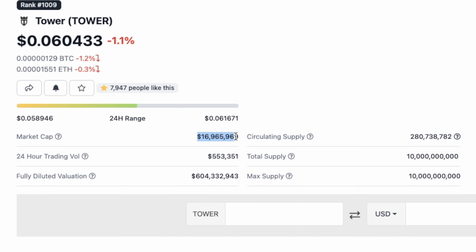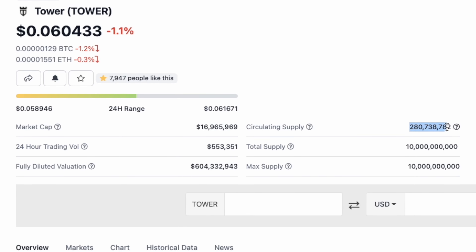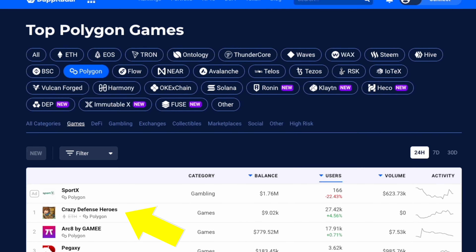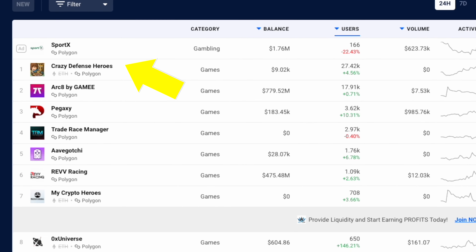Right now it's trading at about 6 cents per Tower. 10 billion max supply, 277 million circulating, $17 million market cap. So recently it was the number one ranked app on DappRadar for the Polygon game category.